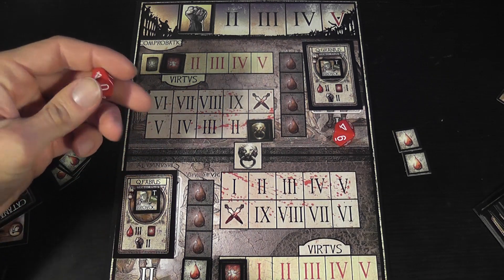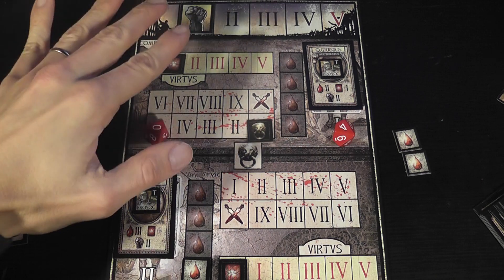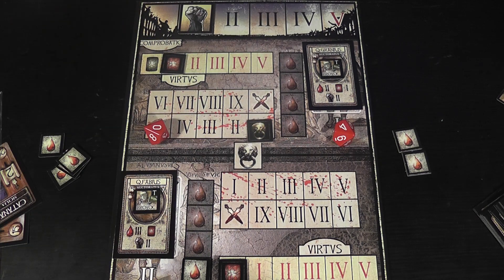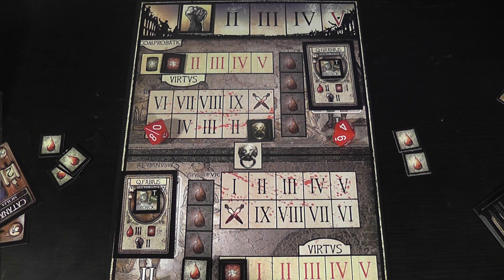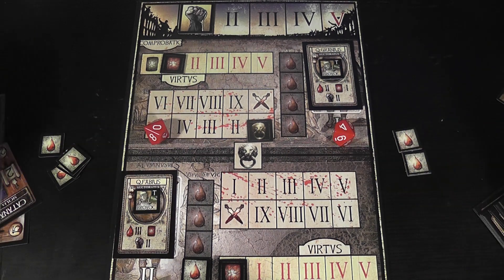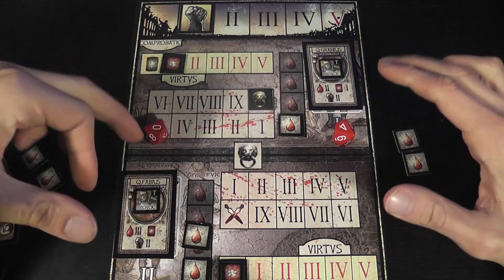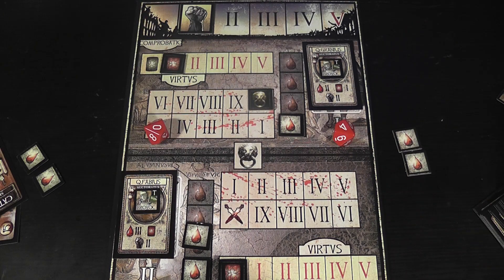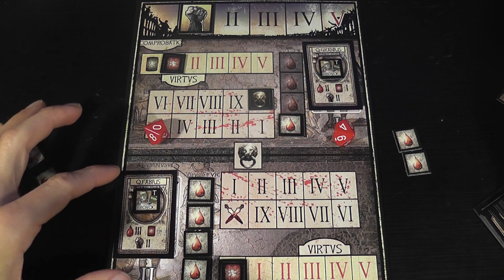If a zero is rolled, that is bad — an accidental death may occur. You do not want to kill your opponent by mistake; the crowd paid to decide whether the loser lives or dies, and accidentally killing your opponent earns you less glory. When a zero is rolled, a check must be made and one gladiator may die accidentally. Gladiators can also use their re-rolls to reroll dice they don't like. They keep rolling round after round until the battle marker reaches one gladiator's victory box, making that gladiator the winner, or until one gladiator receives one wound more than their stamina, at which point that gladiator surrenders and the other is the winner.